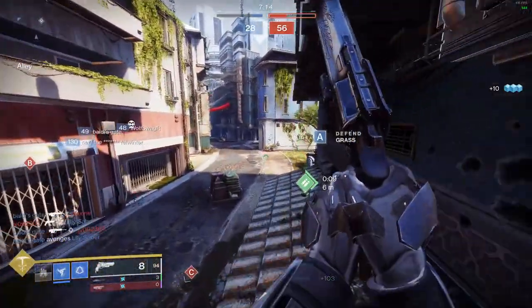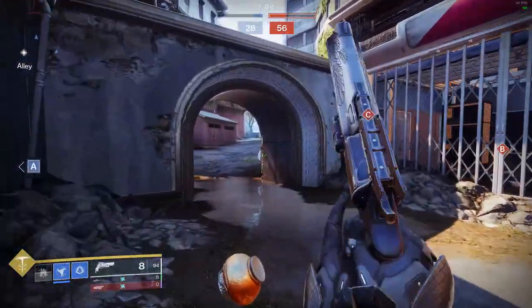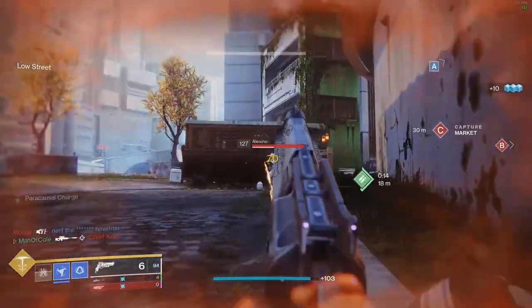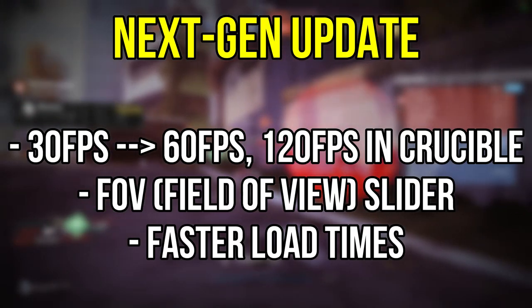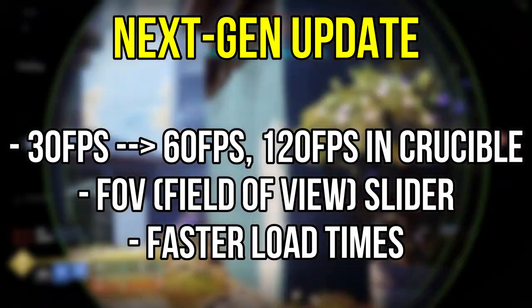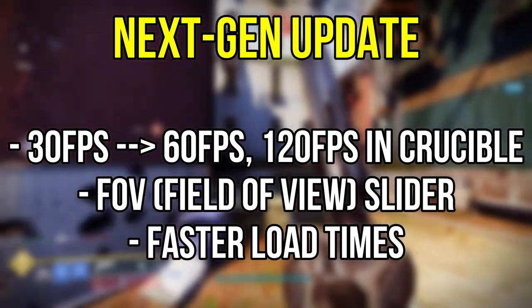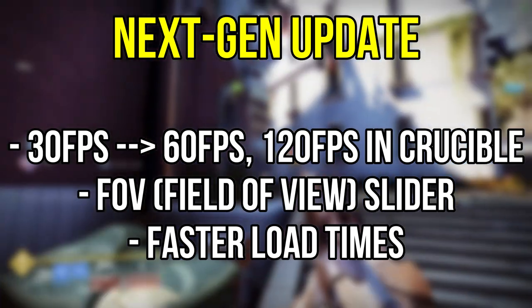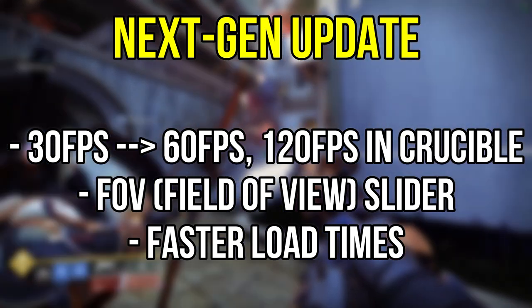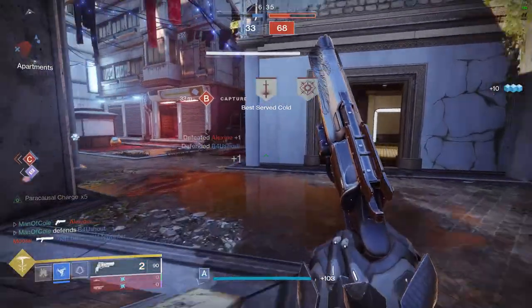PC players are going to have quite a few more things to tinker with compared to their console counterparts. However, the PS5 and Xbox Series X got a massive update that allows for a whole bunch of graphical upgrades in Destiny 2. The first big upgrade is that Destiny 2 on console is now going from 30 frames per second to 60 frames per second, and even up to 120 frames per second in the Crucible. The second big upgrade is that consoles will now have a field of view slider, allowing you to see more of the environment around you. The last major upgrade is that load times for destinations and menus are drastically faster than on previous console generations, and from my experience it is very comparable to load times on PC.